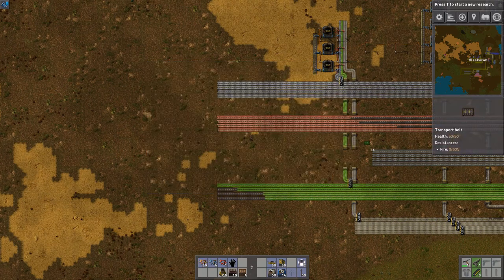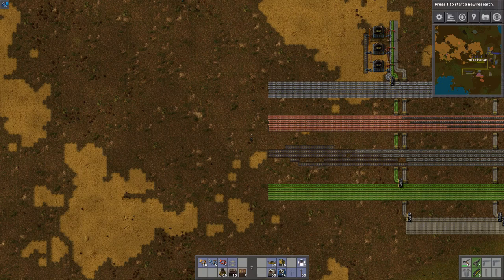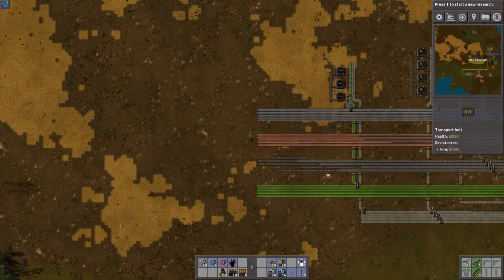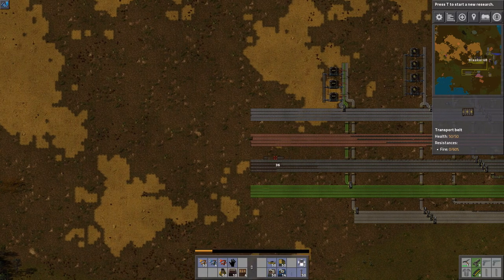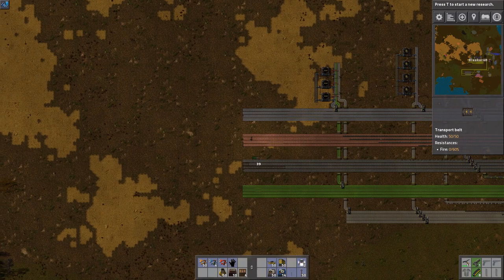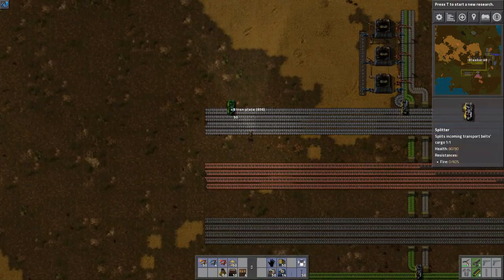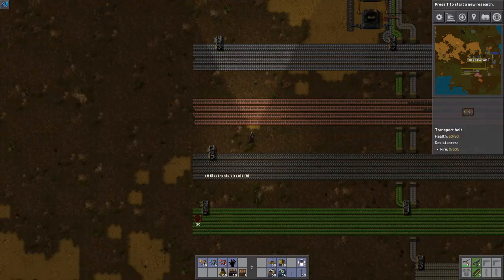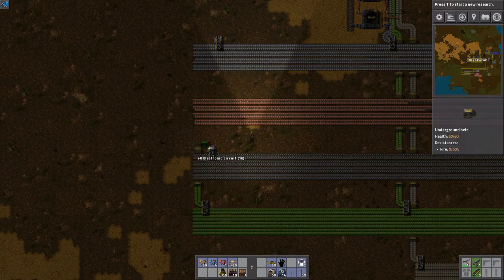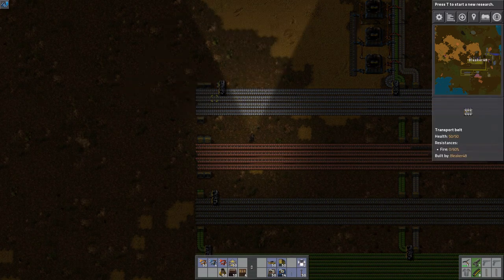What all do I need to make inserters? I need iron, iron gears, and electronic circuits. Alright, so once again we're going to need one of each: pull iron off, pull iron gear off, pull electronic circuits off. Now we're cooking with gas here. I'm going to merge these two lines — oh, but in doing that I kind of screwed up the iron placement. I got click happy.